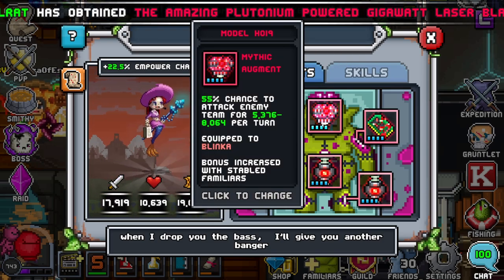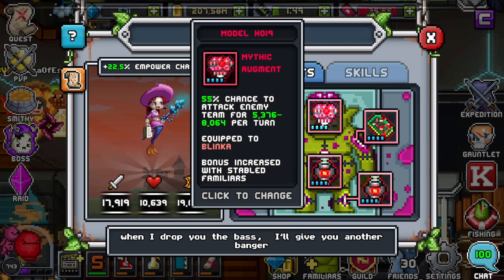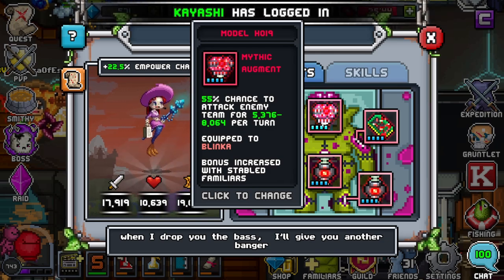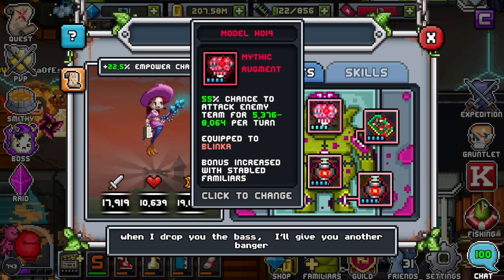I like a per-turn brain. I do not at all recommend a When You Hit brain, and I definitely don't recommend a When You Get Hit brain. You're going to want a per-turn brain because she has a decent amount of speed and she only has one damaging ability, which you don't even want to use unless you're forced to. I personally like an offensive brain — this one has a 55% chance to attack the enemy team per turn. The reason I like an offensive brain is because she's already doing so much healing the whole time.